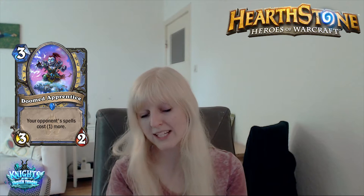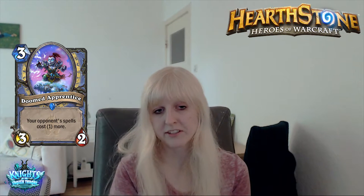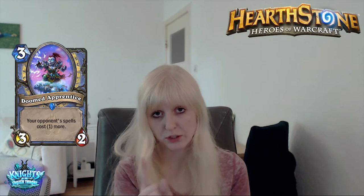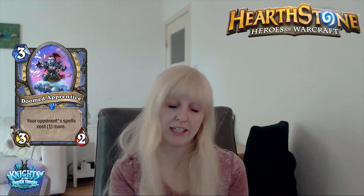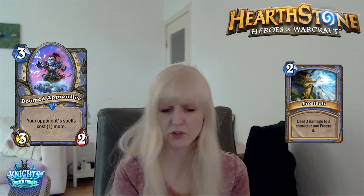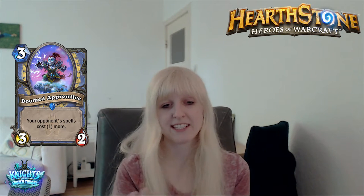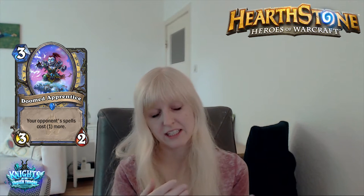Doomed Apprentice. A 3-mana 3/2. Your opponent's spells cost 1 more. Messing around with your opponent's mana is quite strong, but of course a 3-mana 3/2 is poor stats. It could be okay to play this on turn 3 — imagine your opponent is on 4 mana and planned to Frostbolt and ping; you would mess up his curve. If you play this on curve in the early game in a tempo deck, this is fine. If you draw this in the late game, it will do nothing and the stats are poor.